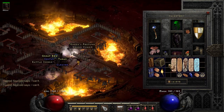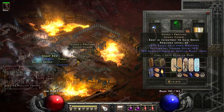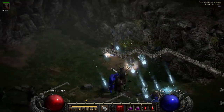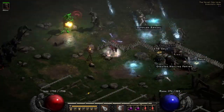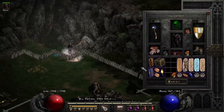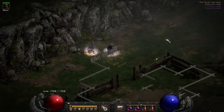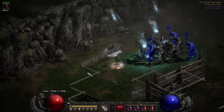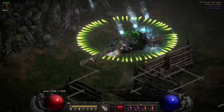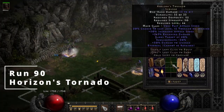On run 72 we get a unique grand charm — this isn't a terror zone so it's gonna be a Gheed's at 32%, worth an Um. On run 80 we get another unique ring — not another Stone of Jordan, it's a Nagelring, worth a Pul. On run 90 we get a unique Scourge, Horizon's Tornado — not worth anything but it's one off the grail.